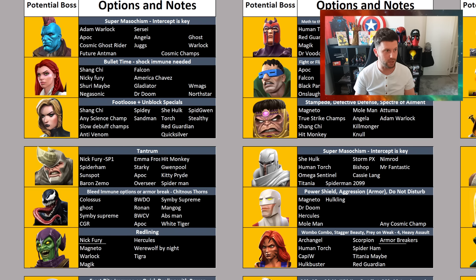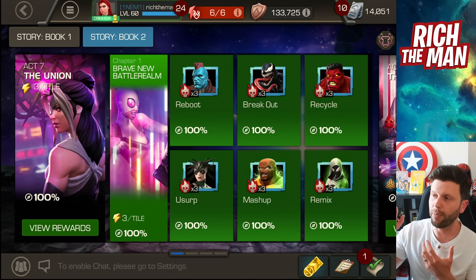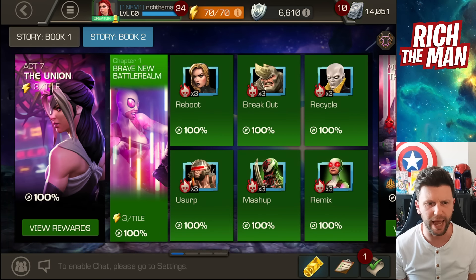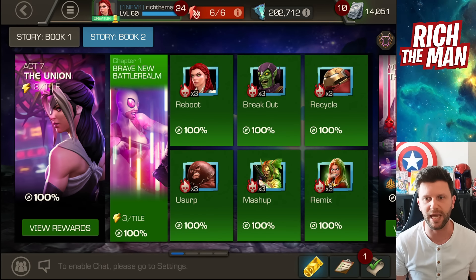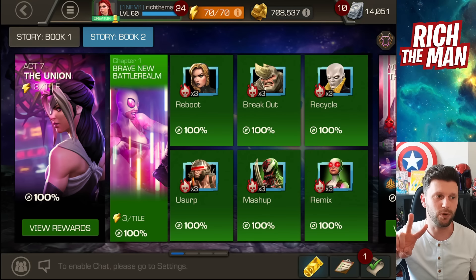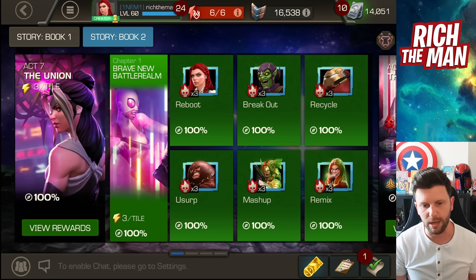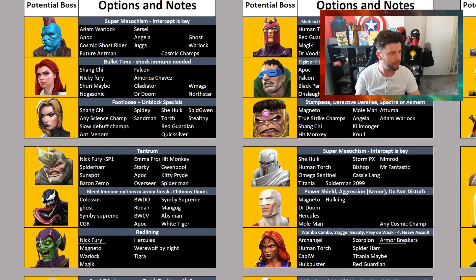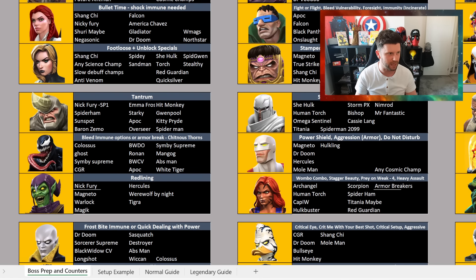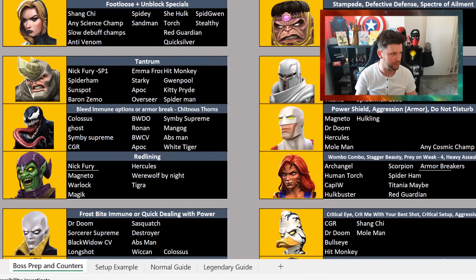We've got to get into the video and go over the spreadsheet to explain our workings. As you know, the Crucible will drop and it's got the bosses of Act 7 as the main bosses we're going against. It's not going to be straightforward — the guide is based on legendary and normal difficulty. The spreadsheet is a work in progress with multiple tabs at the bottom of the sheet.